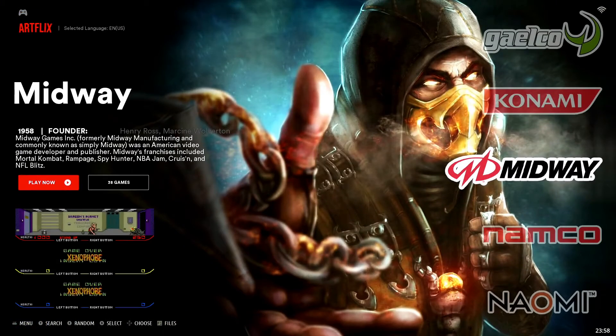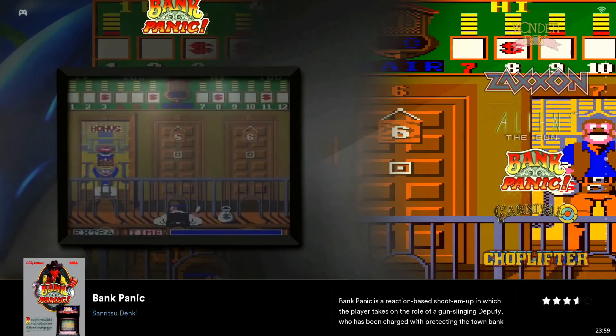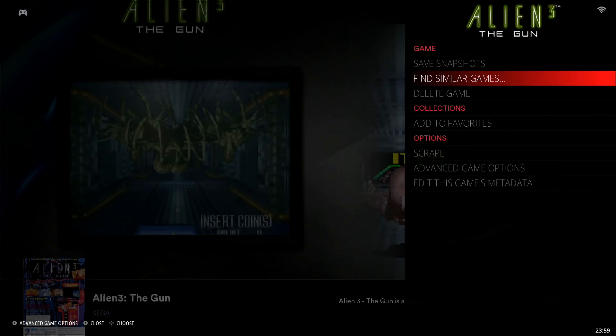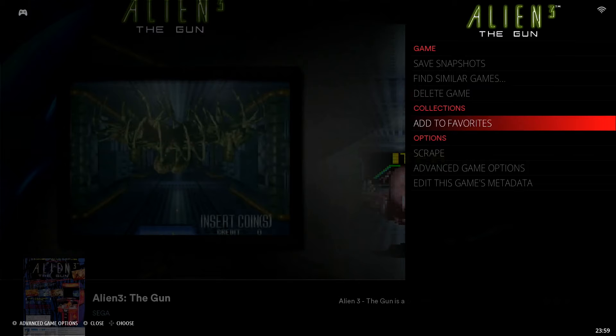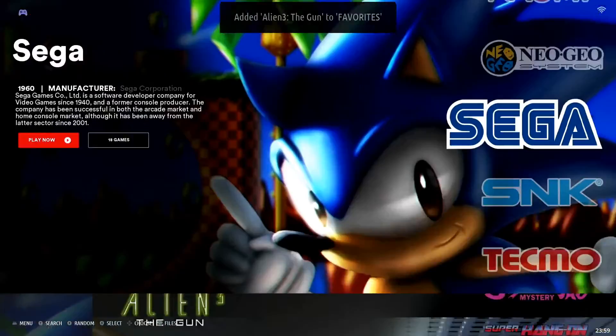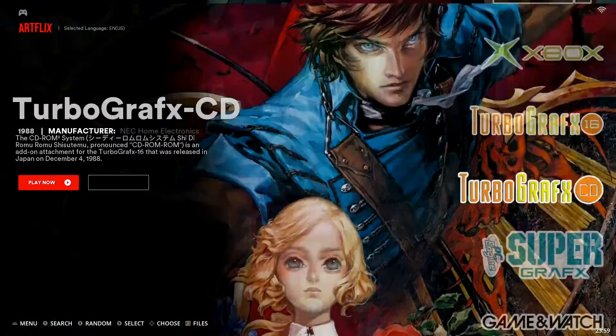I'm going to back out of this collection. Before I jump into the favorites to test this out, let me add just a couple more. Let's jump into Sega — this is a good one — Alien 3: The Gun. Same thing: hold down X, hit Add to Favorites, and we'll get that confirmation at the top.